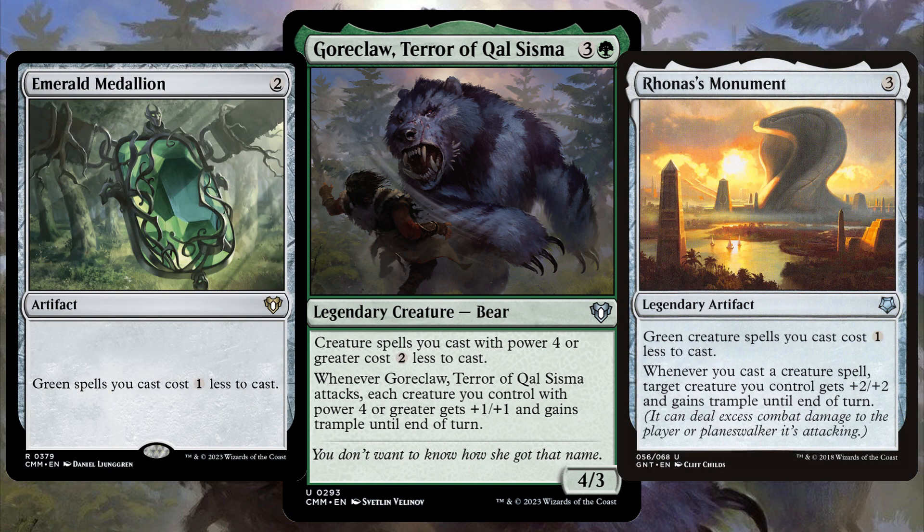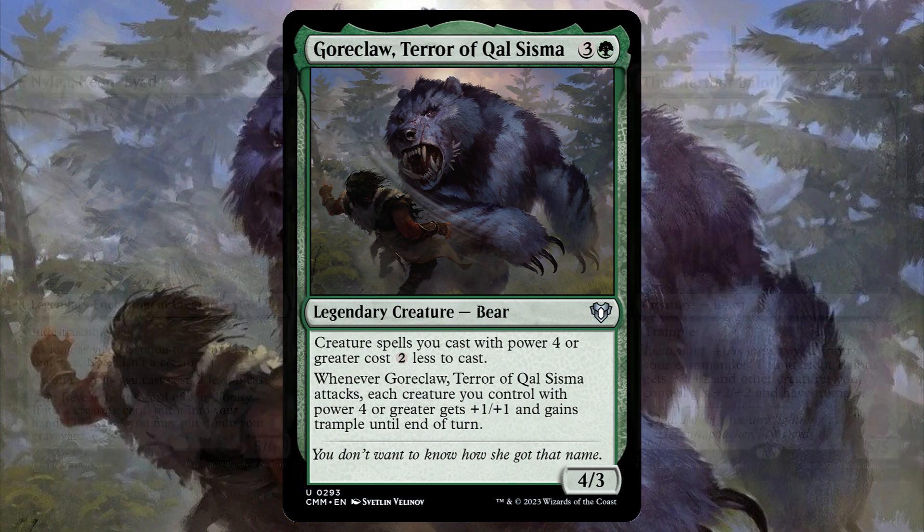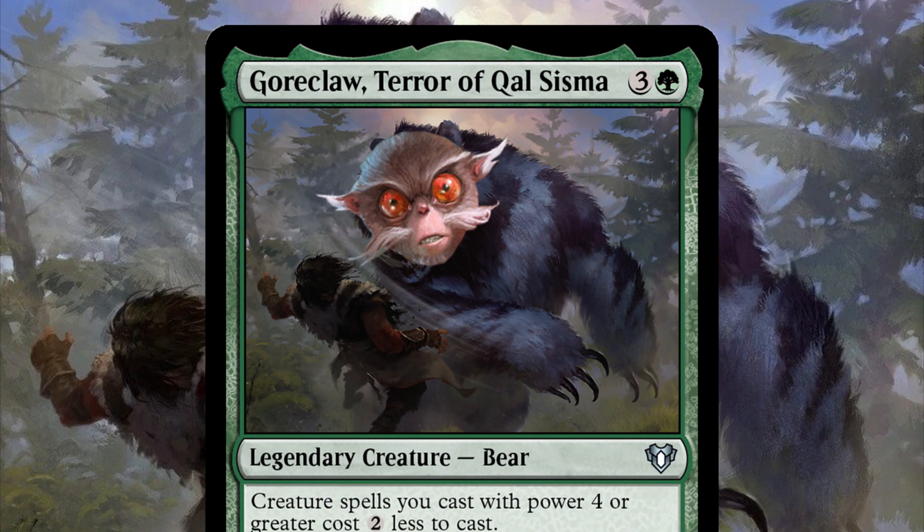Lastly, lean into cheapening and boosting. Play all those cards that will cheapen the cost of your creatures to cast even more, and play a barrage of boosters to give your creatures plus 1 plus 1 and everything else. These Gorrclaw decks will leave you wanting Gorr more.